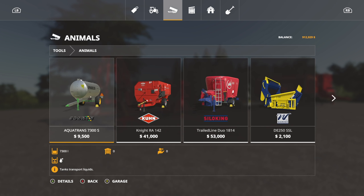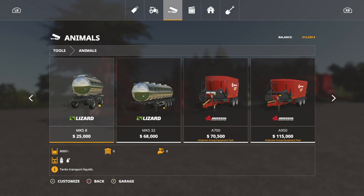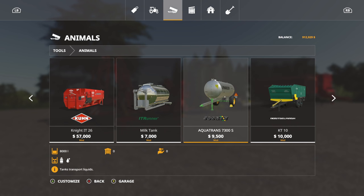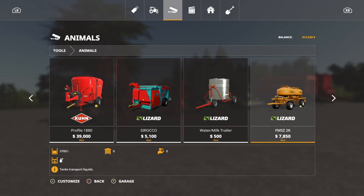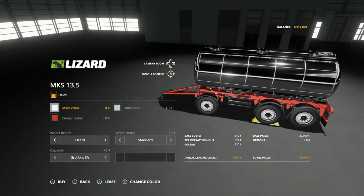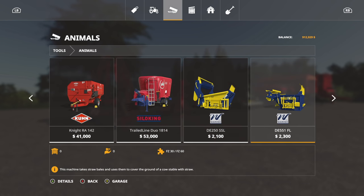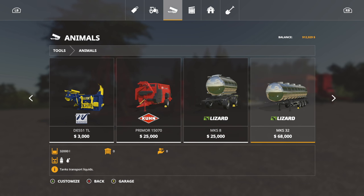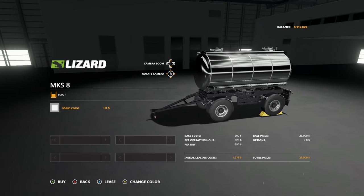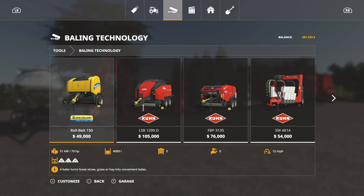Next we need a water tank — something to get water from point A to point B and into the animals. The OSC Aqua Trans is a solid option. If you want something to do both water and milk, go with the Lizard MKS8 — perfect for that. There are also homemade front IBC tanks as options. One that just came out holds 13,700 liters — nice. The base game one is about $25,000, which isn't terrible. Get the bigger one so you can sell your milk from cows and be just fine.